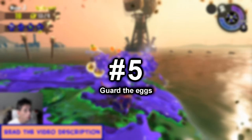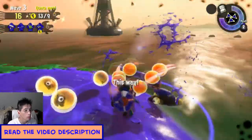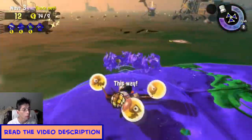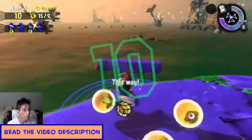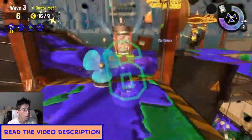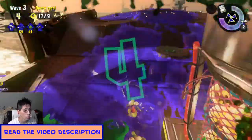Number 5: Guard the eggs. If for some reason you do kill them at the shore, guard any eggs you can't pick up to prevent the Salmonids from stealing them, and tell your teammates to come back for them. These are pretty much free points, so your teammates should come back for these.